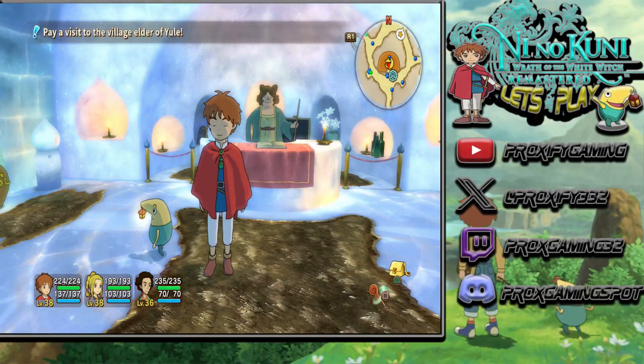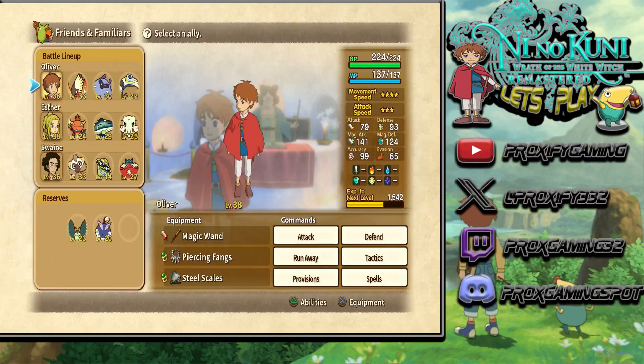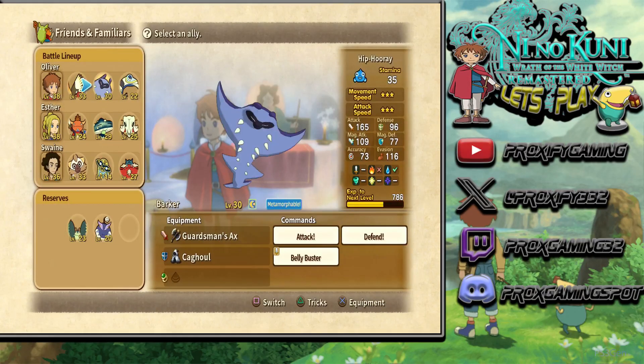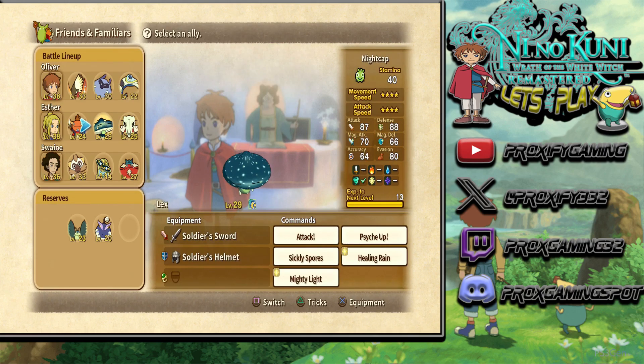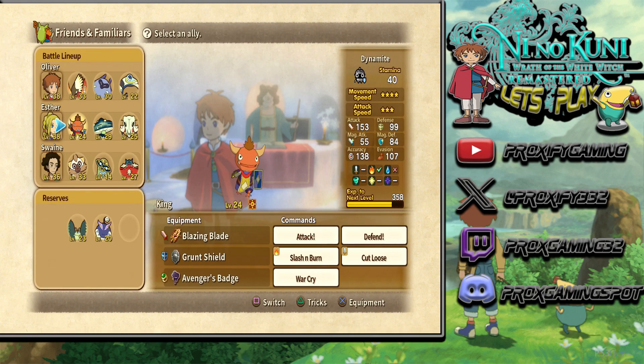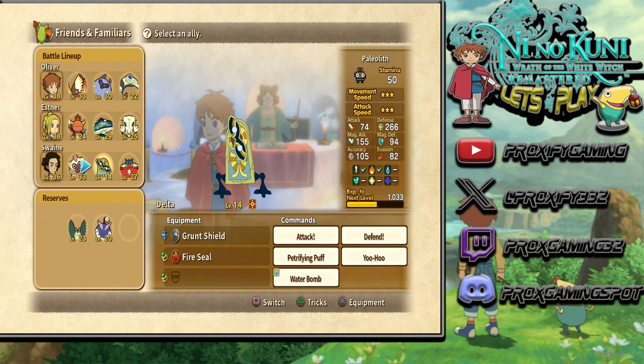Alright, hey there Prox Gaming Crew, this is Proxify here, and welcome back to the Ni No Kuni: Wrath of the White Witch Let's Play. If you didn't miss out during the last one, we just made it to the snowy village of Yule. This is part of the snow area we're at right now, so we can go and hunt down one of the three stones we need for the Mournstar.